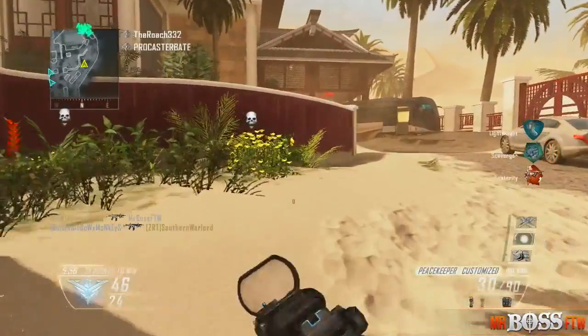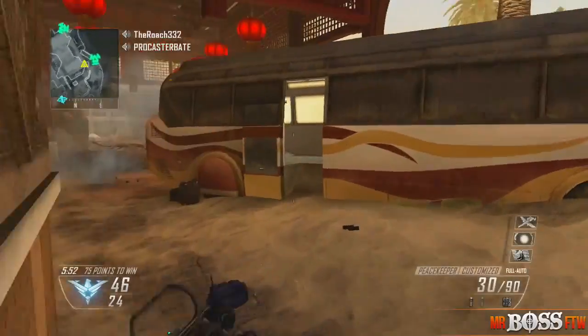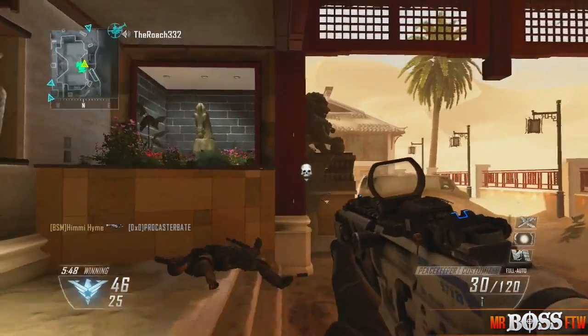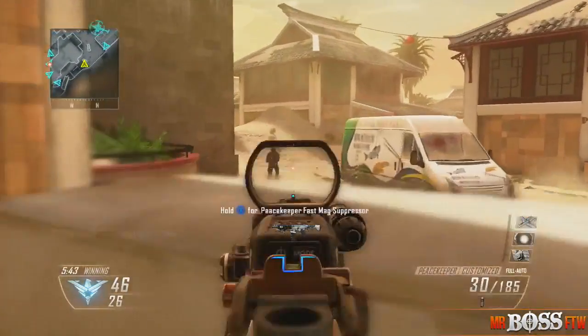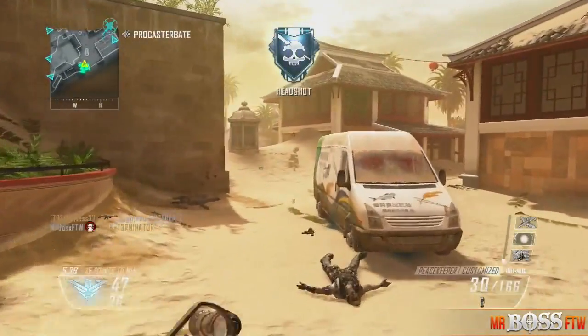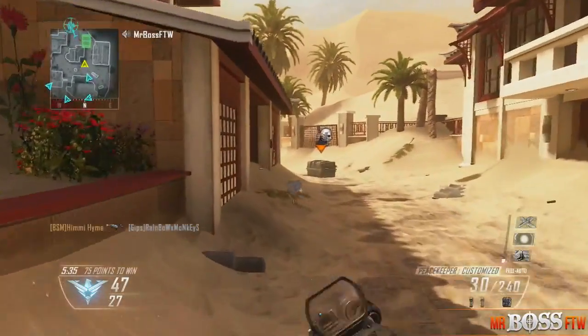If you just rotate around, go back there, check your corners, and kind of examine the area a few times, that is a really good way to patrol and essentially get yourself a lot of kills. A lot of people are going to want to come towards the middle because it's a very popular spot, and if you can catch people before they get set up and get to the middle, it'll be really easy for you to do well.